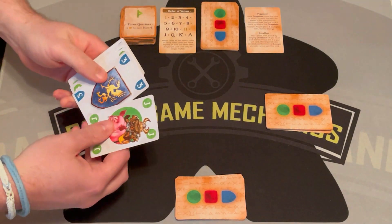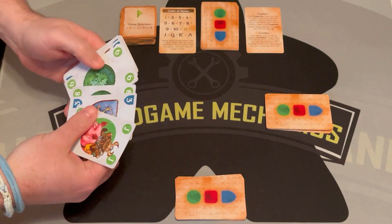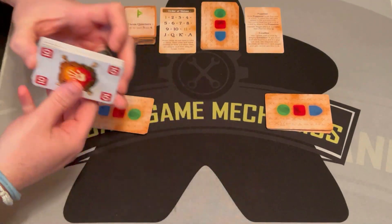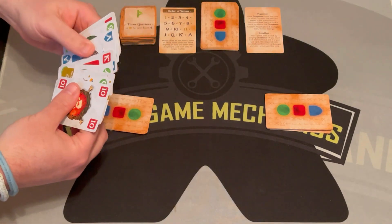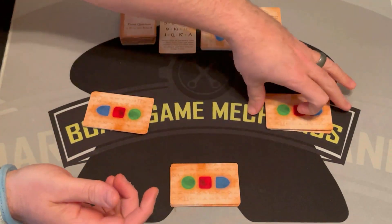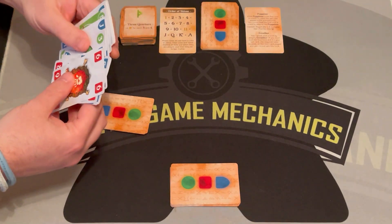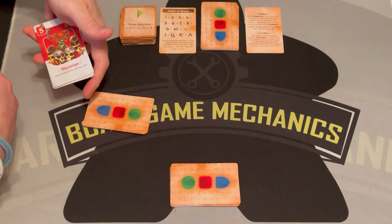You're going to look at your cards. The cards have three suits. A couple things happen at the beginning: you're going to look to see who has the five of red and the five of blue. This player has a special card. That player doesn't have it, so it must be this player that has both. They have the five of blue, so they get to pick the quest — which are the tiles — and they get to lead the first trick.